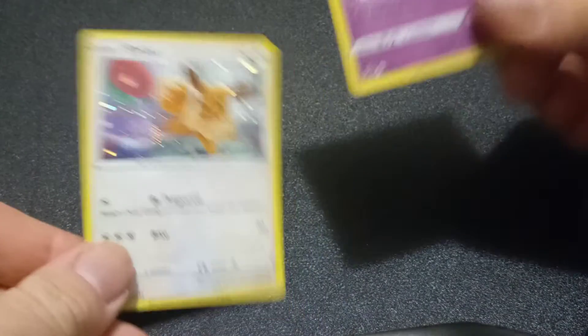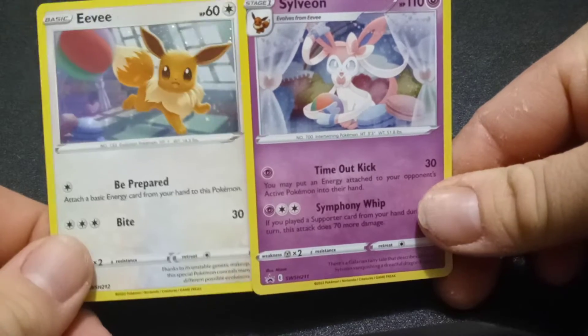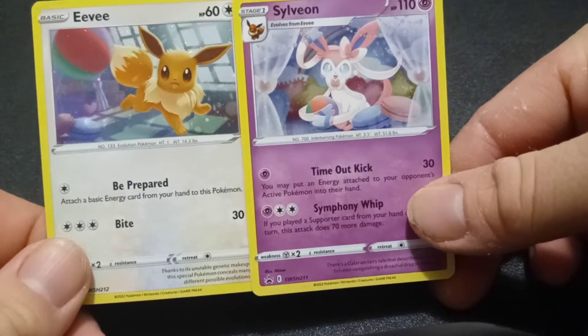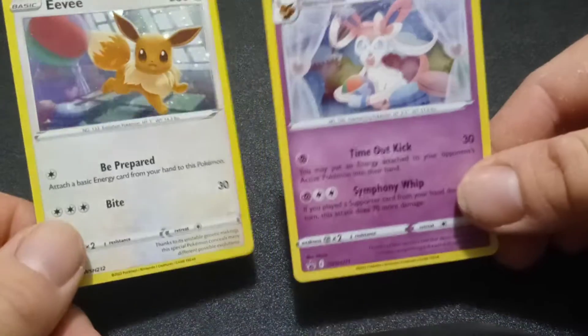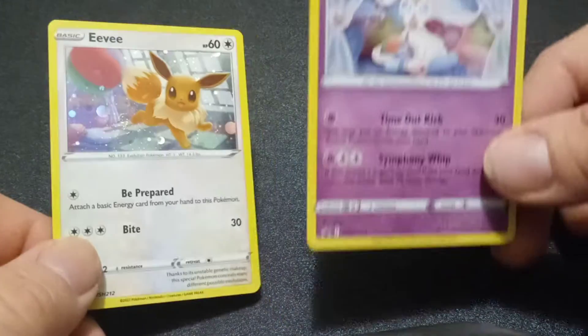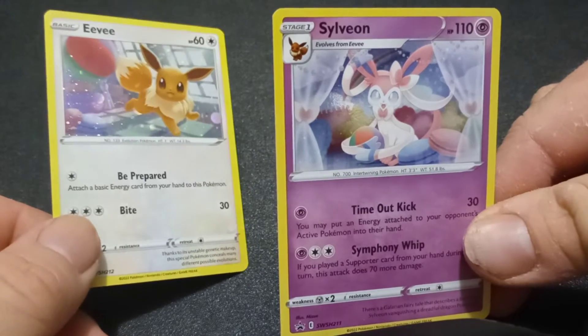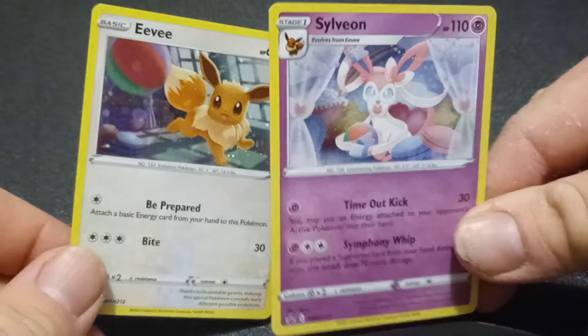This is still with the Astral Radiance stuff as well. We've got the Eevee card and then we also have the Sylveon card, which looks really nice. They both look like they're in a bedroom-type setting. The Eevee looks like it has fun stuff to play with — there's what looks like a beach ball. And the Sylveon's holding a beach ball too, so it must be the same exact setting.